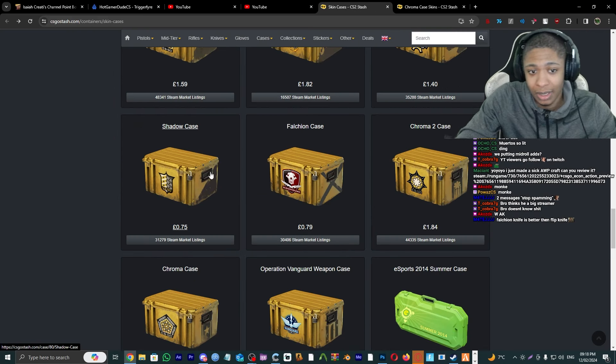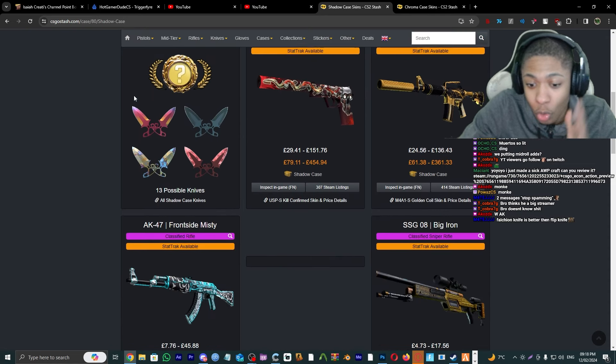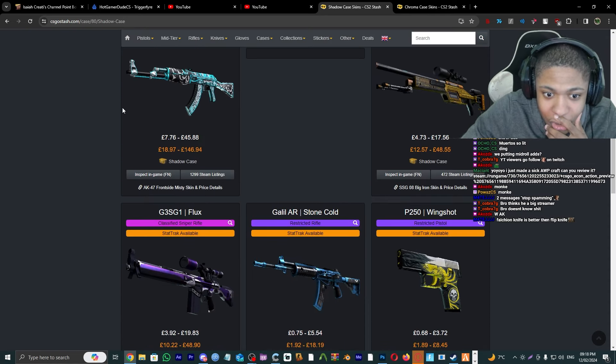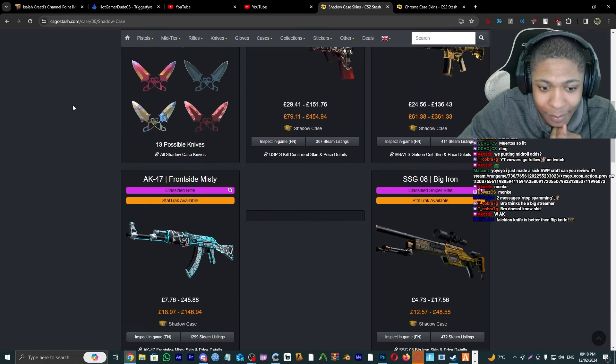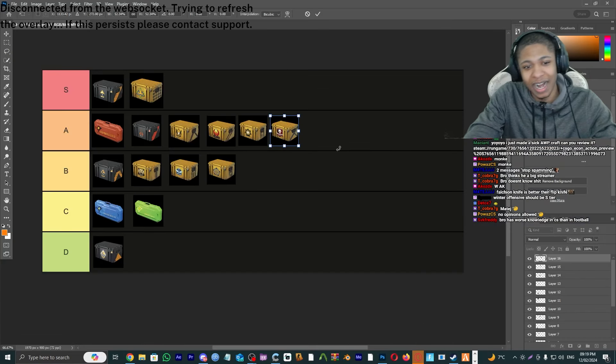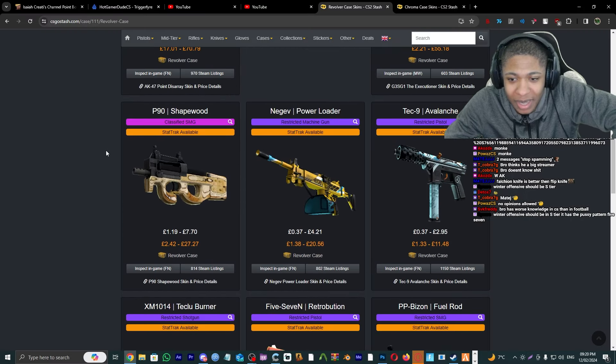Shadow Case — we got the Kill Confirmed, Golden Coil, Frontside Misty. This case is very good. I'm gonna give it a B tier.